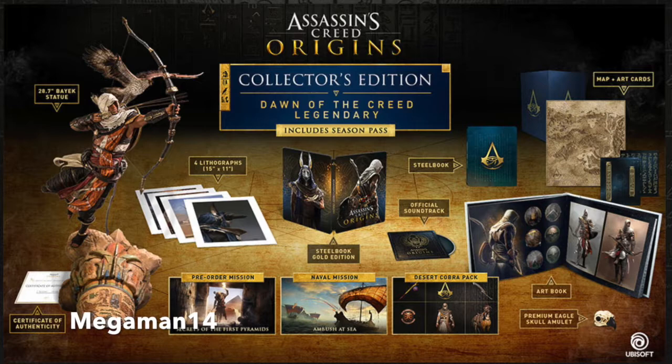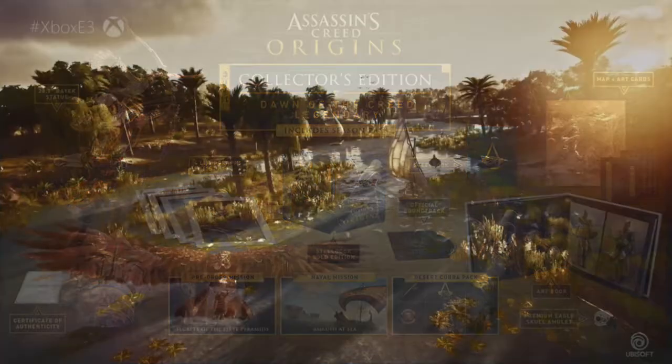Lastly we got the Collector's Edition Legendary version, which includes everything from the previous editions and also includes a 28.7-inch statue, a certificate for lithographs, a steelbook, Gold Edition steelbook, official soundtrack, art book, eagle amulet, map, and art cards. This edition will be $800.